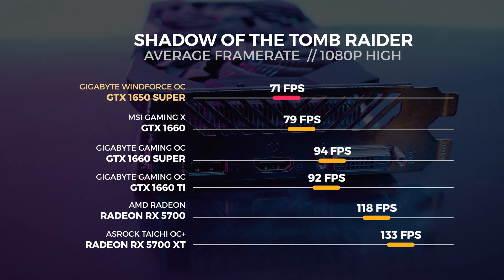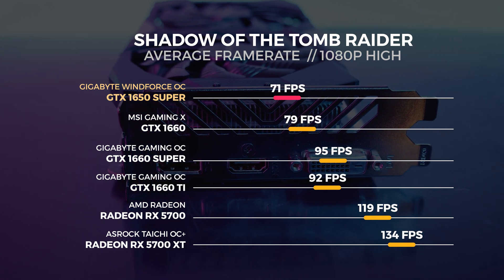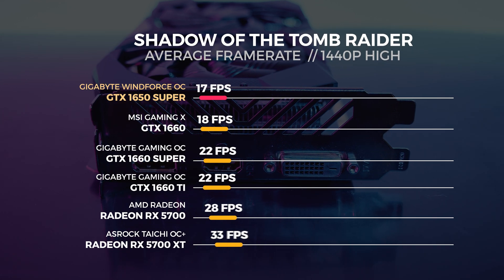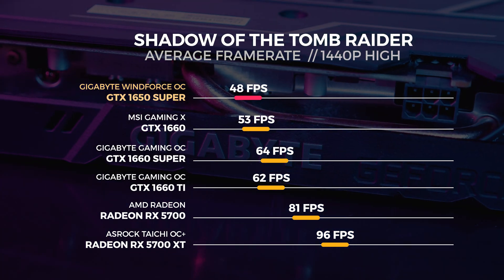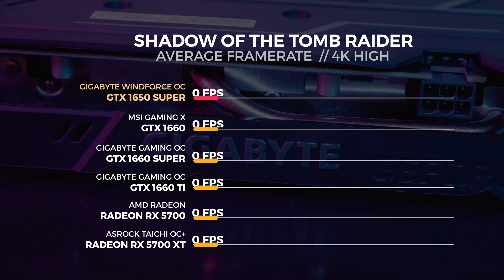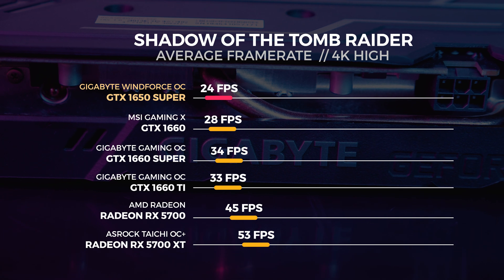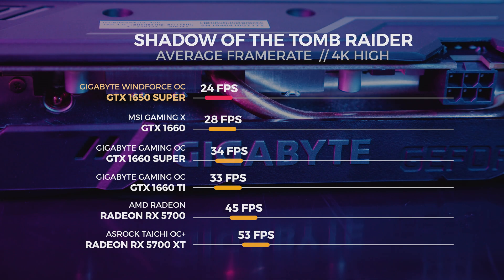For the 1080p test we saw the 1650 Super get an average score of 71 frames per second. For the 1440p test we saw the 1650 Super get an average score of 48 frames per second. At 4K it was around 24 frames per second — a little cinematic.